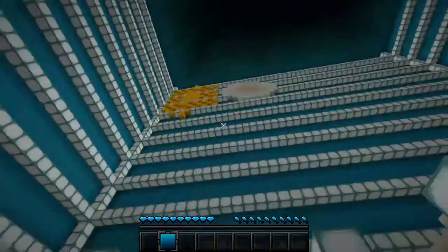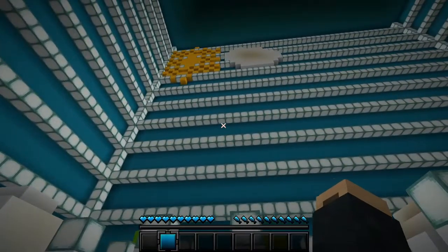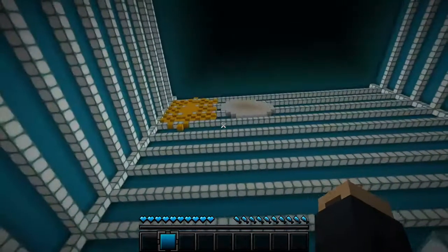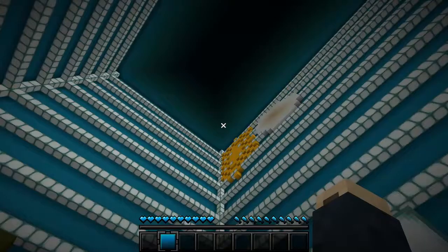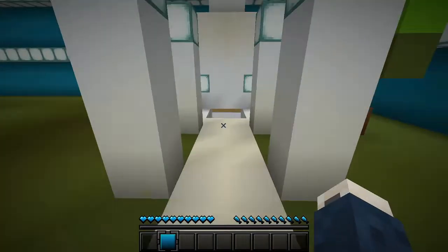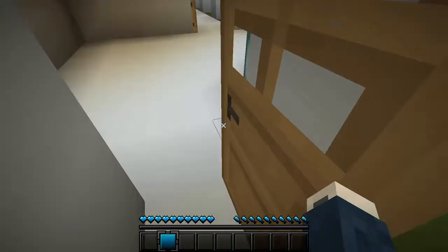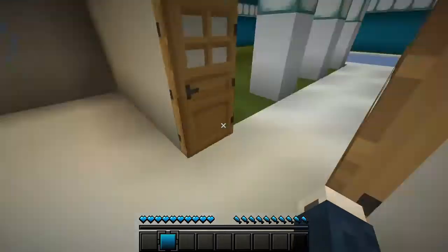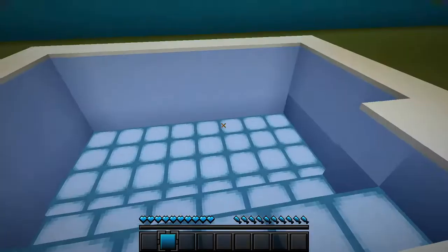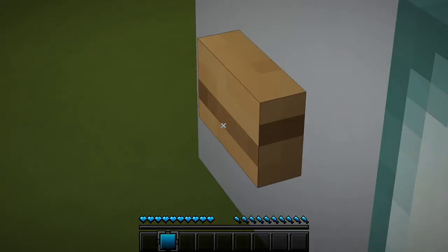I don't know what that is — I think that was my attempt at making a cloud, but I'm no builder. This room, although it doesn't say it, is just really a find-the-button type scenario. Nice little futuristic house here — just walk around. And then over here we've got a nice little pond area. The button is very, very well hidden — not in the open or anything.